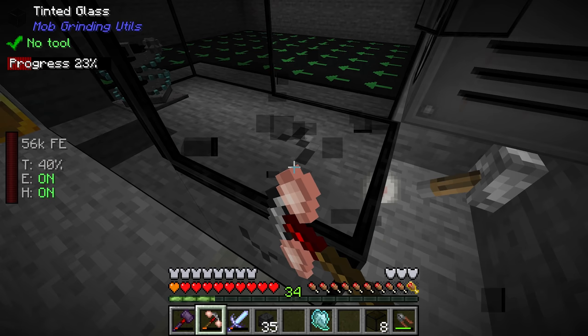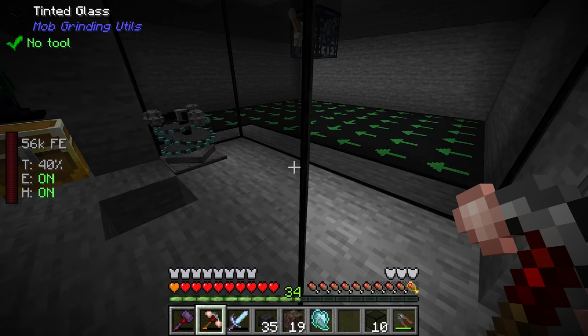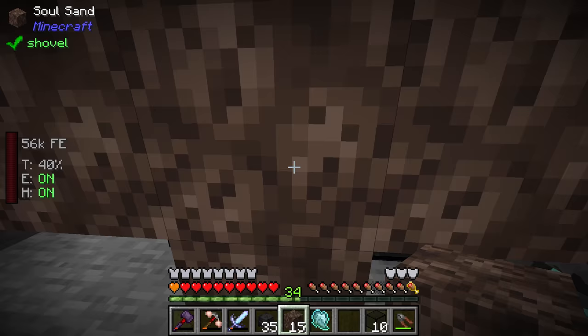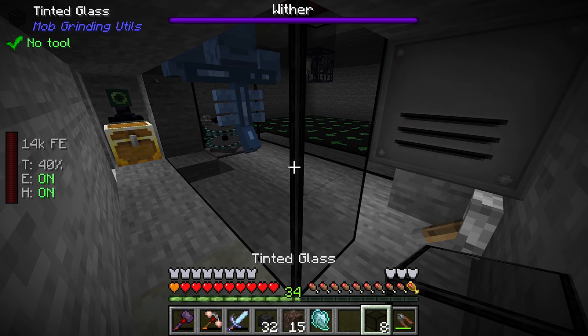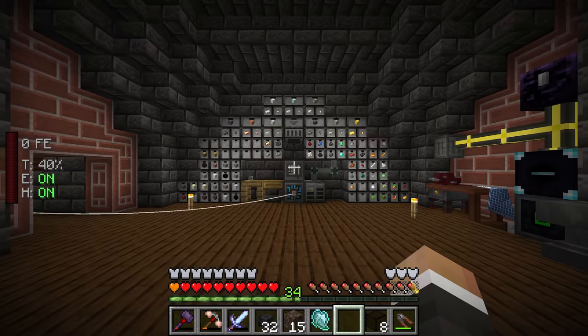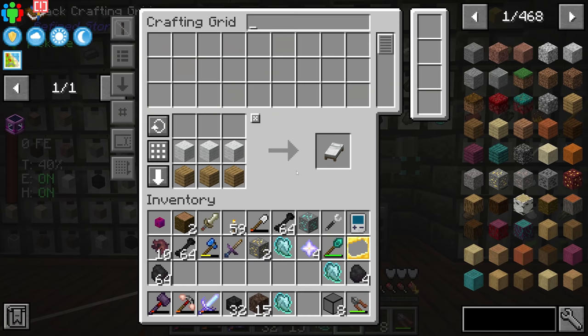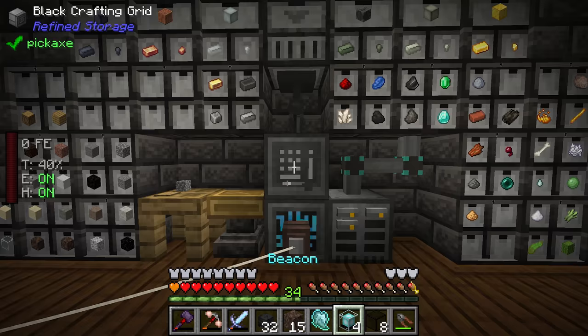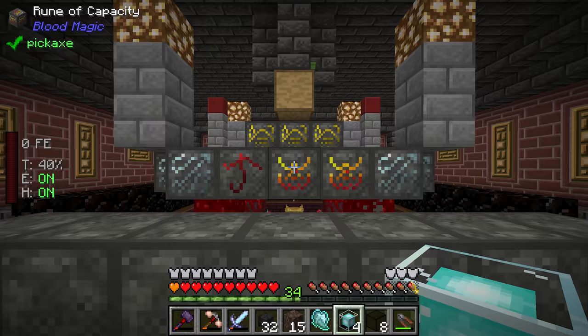Wither number three works perfectly! And wither number four also succeeds. We now have four nether stars with the ability to make more in the future. We craft up four beacons and place them on the tier 5 altar level on top of the stone bricks.